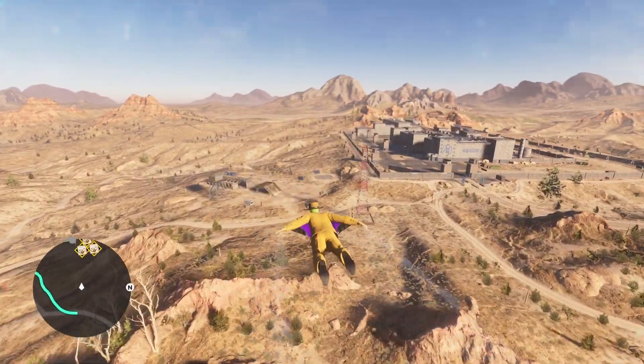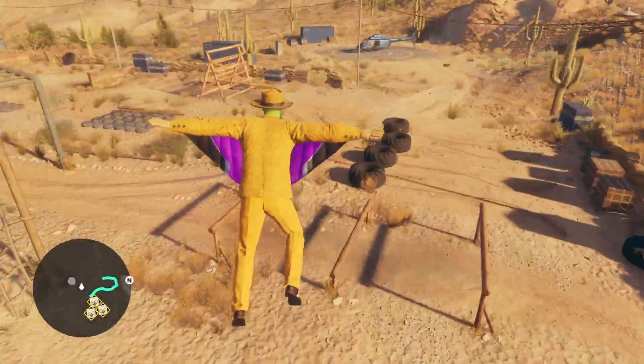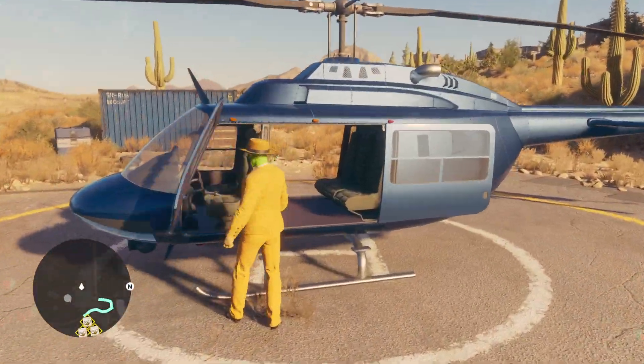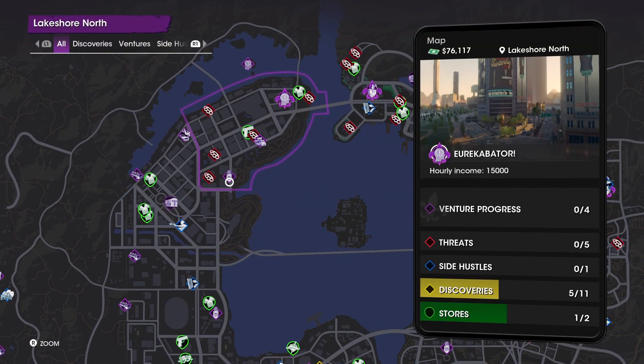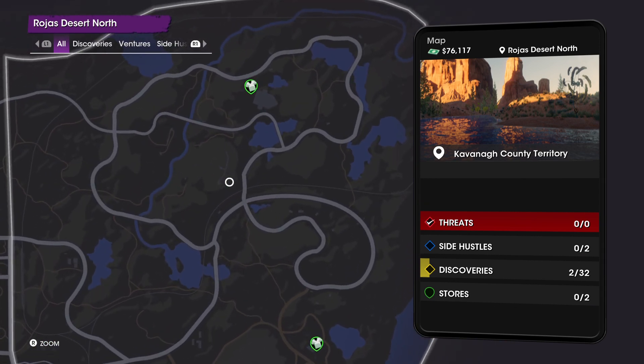As we're getting close to the location, this is where we can get the helicopter. We pick up the helicopter, open our map, and we're gonna go all the way to this side of the map — right here.